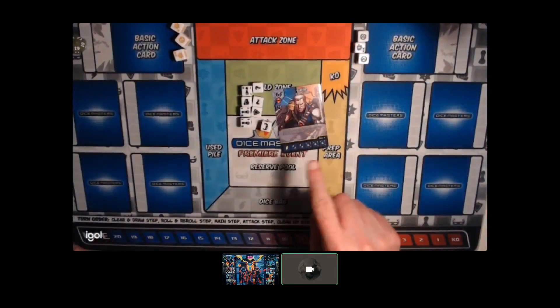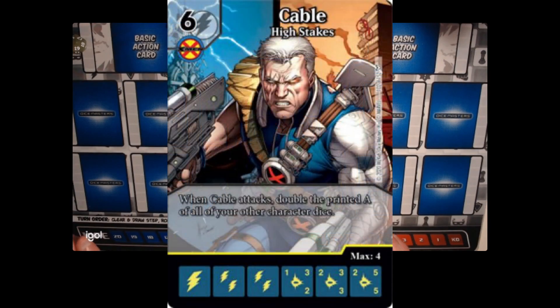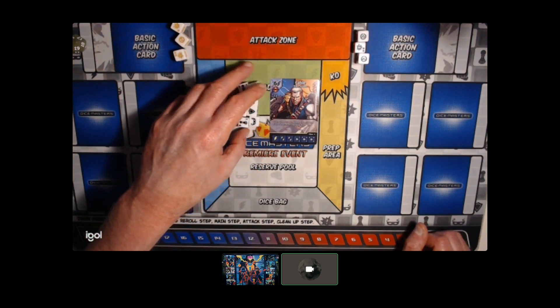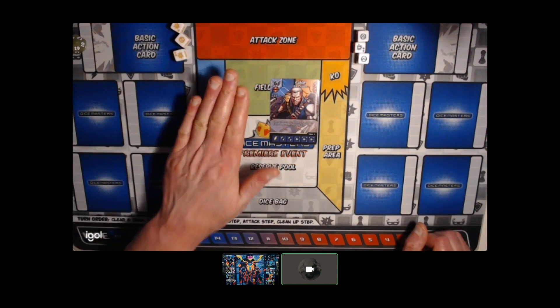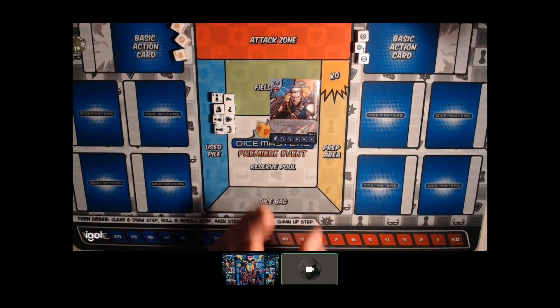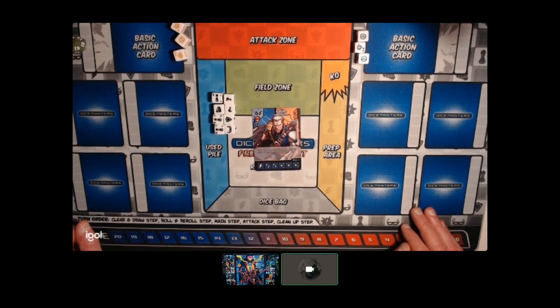I've got a bunch of cards. I want to make this card work: Cable Rare High Stakes from the Dark Phoenix Saga set. His text reads: when Cable attacks, double the printed attack of all of your other character dice. I've put this on a number of teams, and I don't know if I've ever bought it, and that's a great pity. One of the reasons is because he's not super competitive, and I tend to go for Route 1 Dice Masters - the most efficient killing I can.